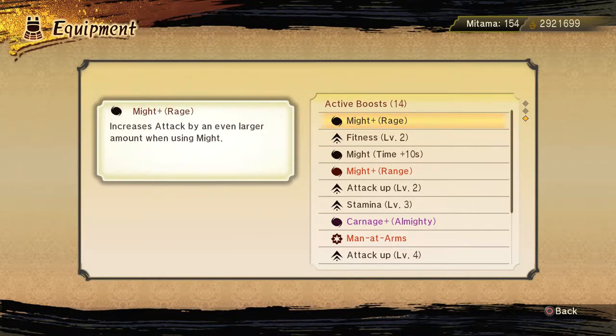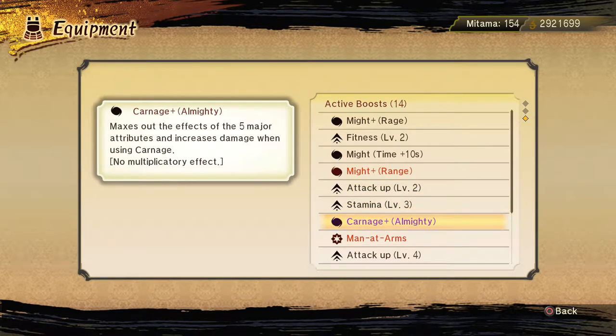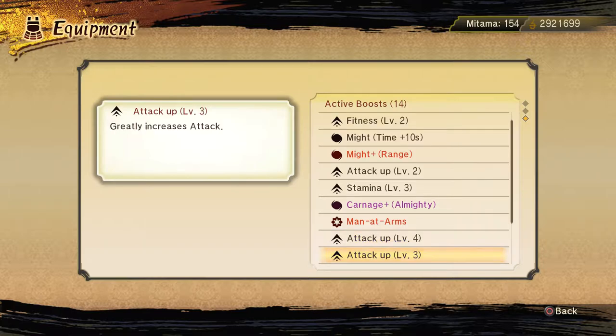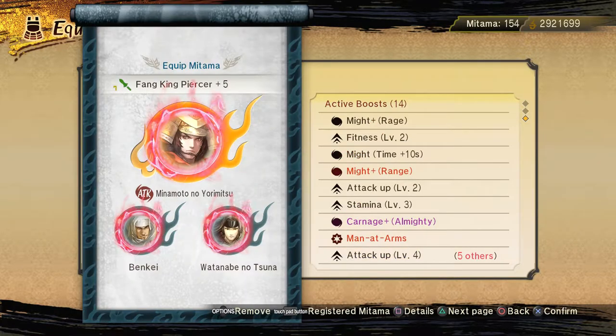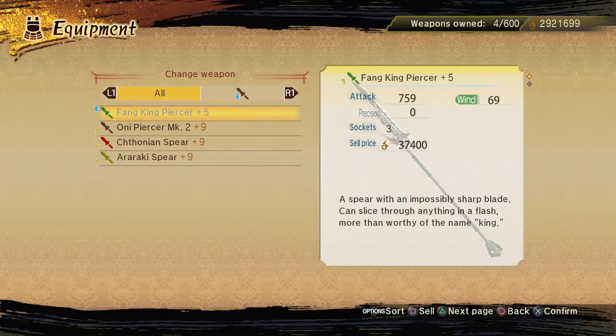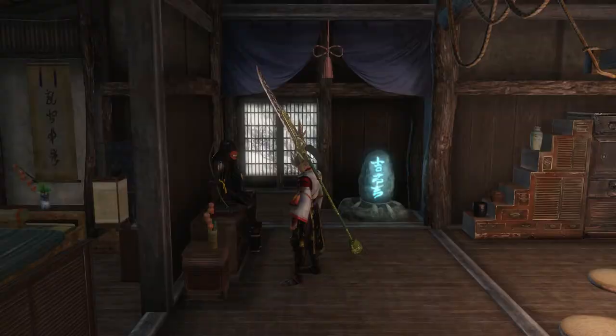We have my plus for age fitness level two, times plus 10 seconds, white plus range attack level two, stamina level three, carnage plus, almighty, man at arms — so it's pretty attack-based right here, and healing as well. Let me show the attack on my Fang King Piercer plus five — trying to get a stronger spear for later on. Let's take the shortcut into the battle.